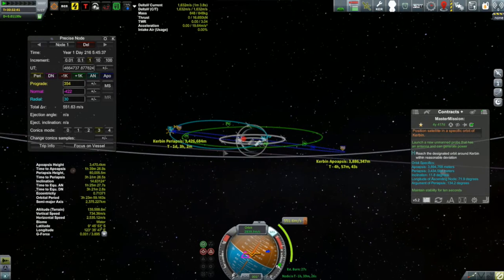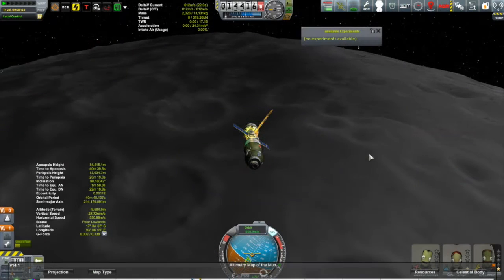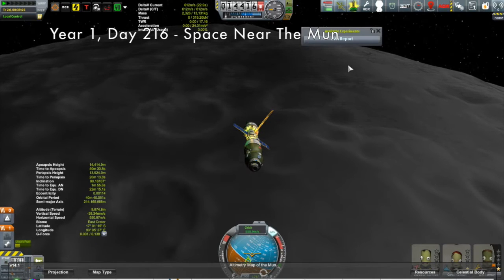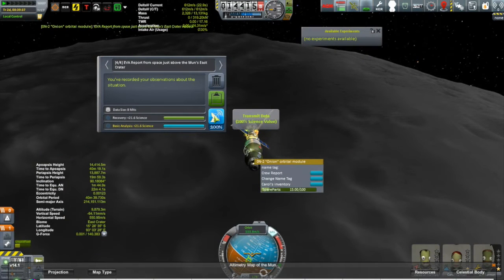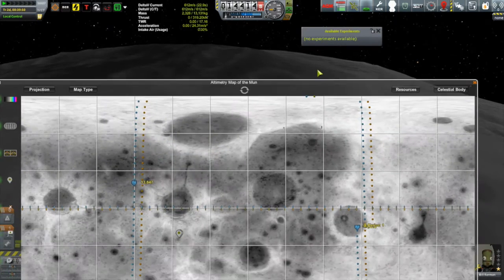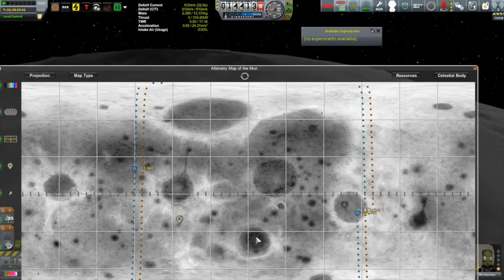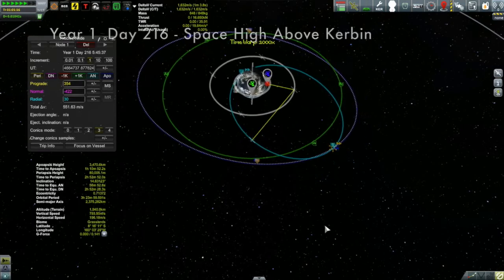That burn isn't going to happen for about another hour and 20 minutes, so that gives us time to pop over to the Chorion, which is in orbit about the moon. They're getting ready to pick up another EVA report — this one over the moon's east crater — which we'll immediately transmit back to the KSC. That leaves us with only two biomes left: the northern basin and the southwest crater.